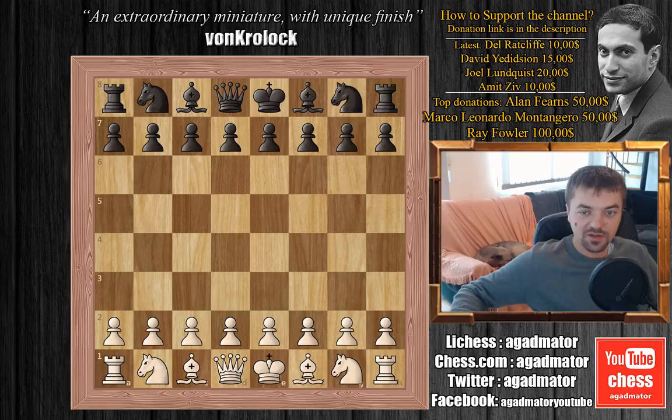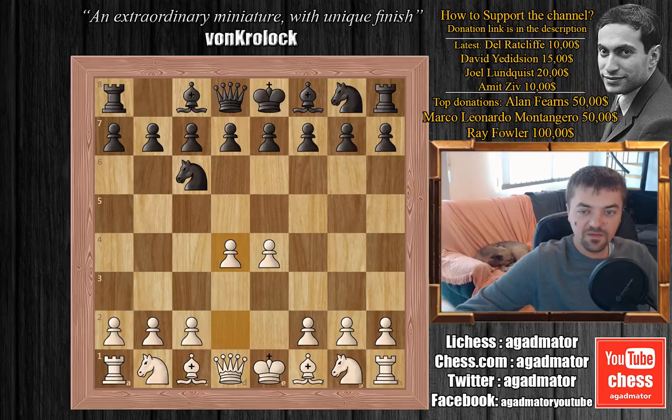We have e4 and knight to c6 — the Nimzovic defense. We have d4, d5, and now e captures on e5. This is the Scandinavian variation of the Nimzovic defense. Queen captures on d5, and now knight to f3.